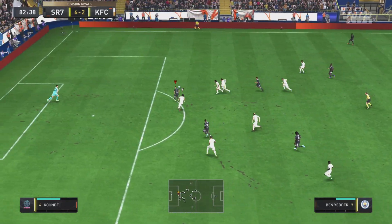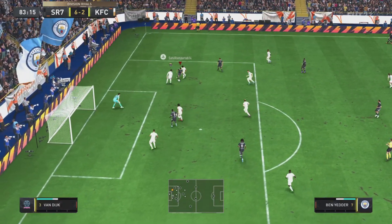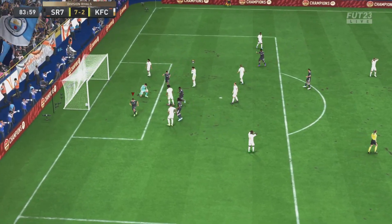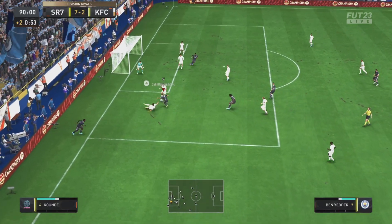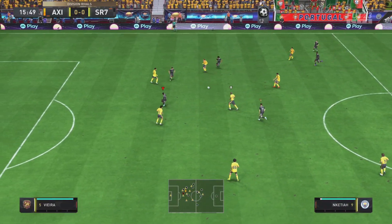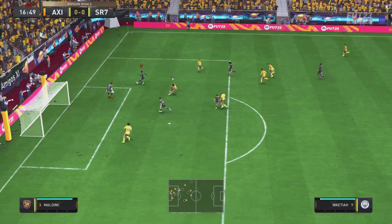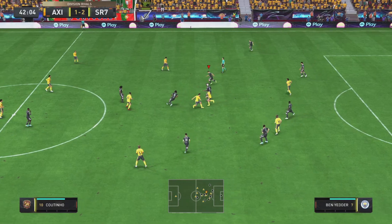We win the ball back with Tomori, find Ben Yedder out wide, try to dribble the keeper but he brings us down. We get it back with Ben Yedder, beat Van Dijk, put another defender on the floor — they try to tackle but can't get anywhere near us. Just too good with the left-stick dribbling. Ben Yedder wins a penalty, unfortunately we miss it — taken by somebody else — but he wins it. Then Nketiah plays it back to Ben Yedder for a tap-in, and with five-star weak foot he's not going to miss.